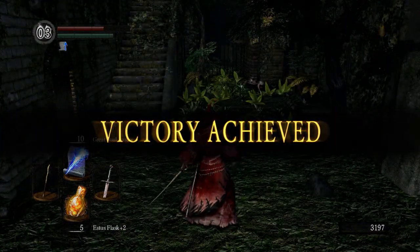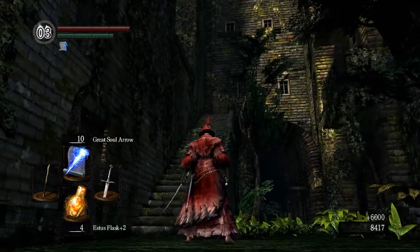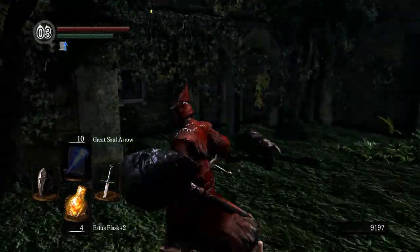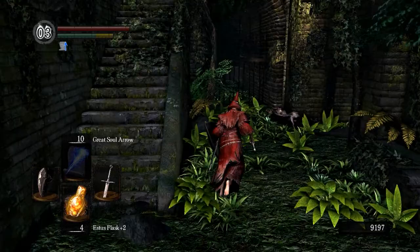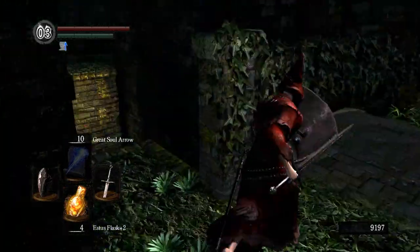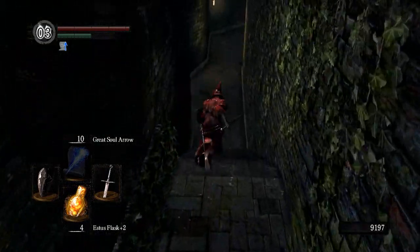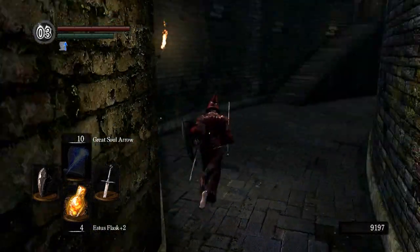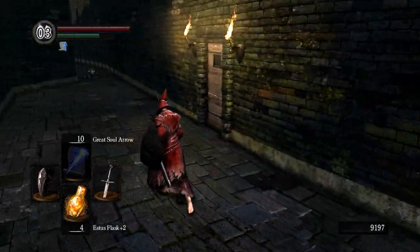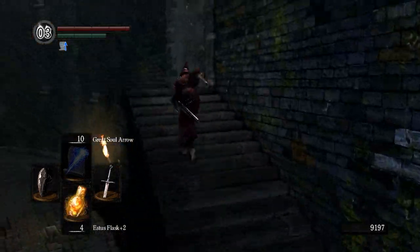The Capra Demon is kind of annoying because you're in such a small room, and small rooms are generally where mages die. That is really your first major annoying boss — you can die several times on this but the dogs are your biggest problem at the start. Once you take out the dogs you can take it a bit slowly. I had to use six flasks there, so make sure you have ten if you're doing this for the first time. This will open the door to the Depths, which is the area here, but I'm not going to go in there yet — I don't want to go in unprepared.